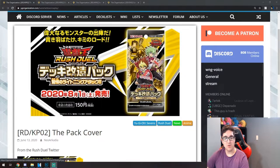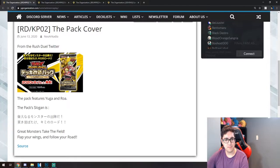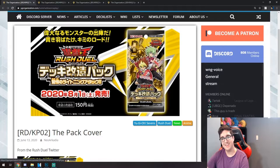Hey YouTube, Scapegoat here. Today we're going over some Rush Duel news — I compiled it all into one video so we're not making multiple videos on singular cards. We're going to go over the pack art for this card, two archetype cards, and some anime cards. This is the Rush Duel main character Yuga, and that's his rival, the cool new green-haired character named Roa. It says 'flap your wings and follow your roads' — I don't know if he's playing a bird deck, but that's the pack art.